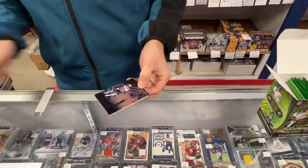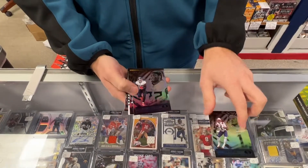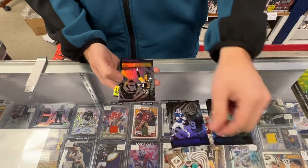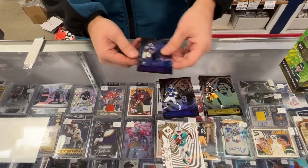Let's see what's inside here. Cam Newton's back in Carolina. Derrick Henry. Kadarius Toney, rookie — that's cool. Illusionist Jalen Waddle, rookie — that's a nice card. Chase Claypool. And Dalvin Cook.